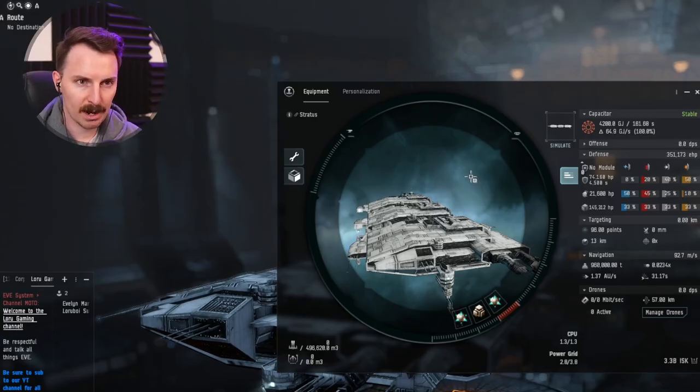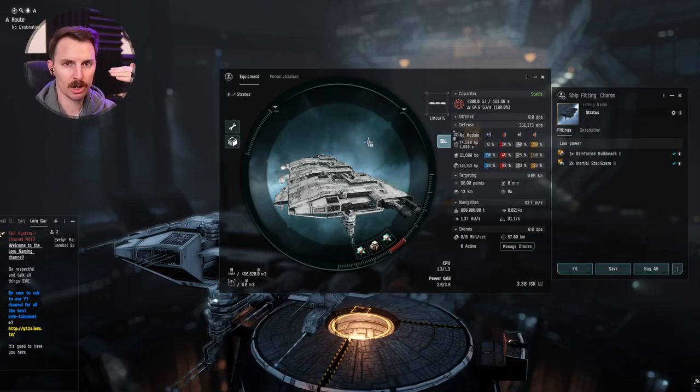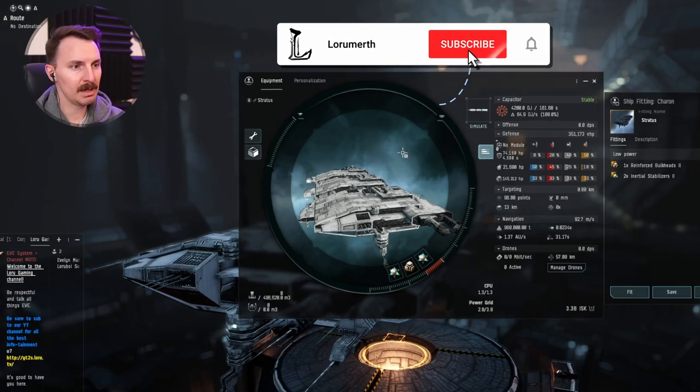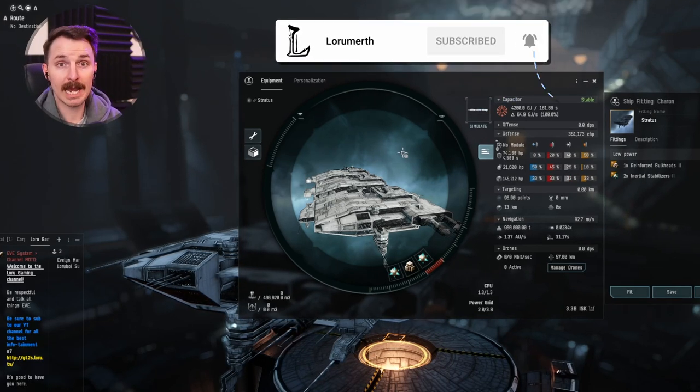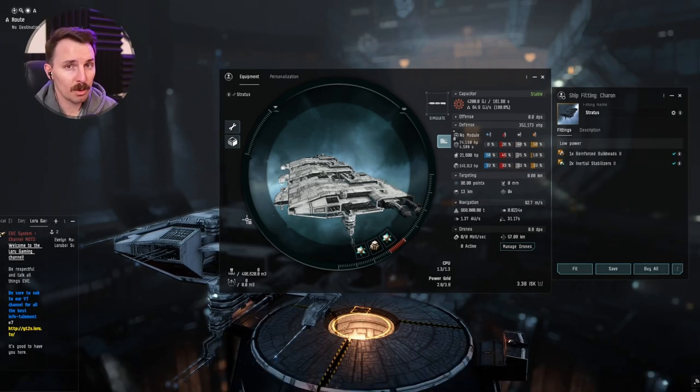Before we talk about the fit and how to best fly a freighter, I want to talk about some EVE philosophy. Generally speaking, the more you put in your cargo, the more dangerous it is. People see a freighter and they immediately go, 'let's scan the cargo, they probably have a lot of stuff.' If you fill up your freighter with all your items, ganking corporations are going to come find you and try to take you out.